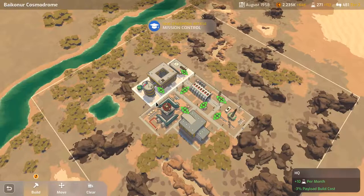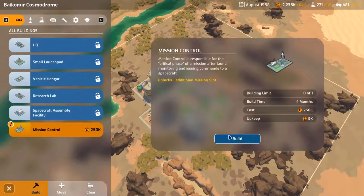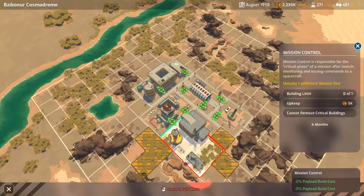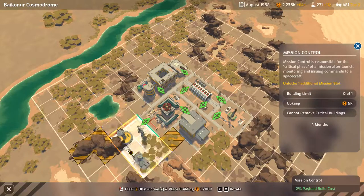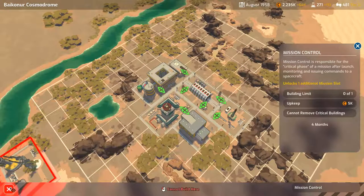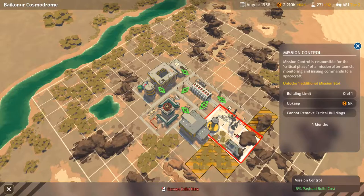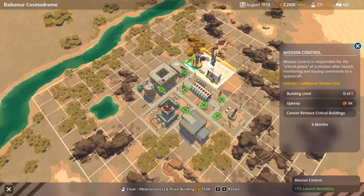We can do stuff with the base now. Let's see where mission control wants to go — now I can rotate using Z and X. Placement gives 1%, 2%, 3% launch reliability bonuses. Mission control should really be in the forefront. Clearing trees costs virtually nothing — perfect. Mission control is built. I don't get bonuses unless I place it carefully — checking spots for 1% payload reliability.